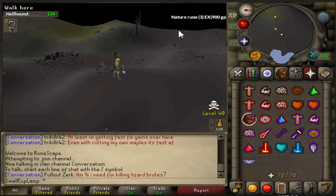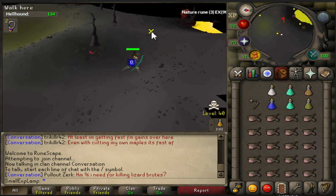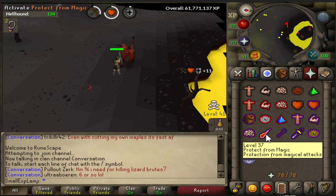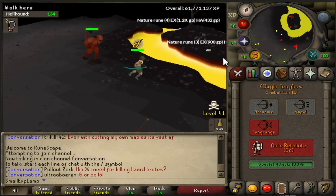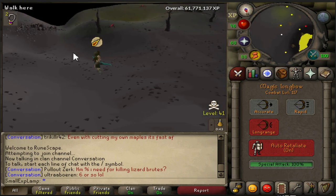I only had to hop once and found a world to my own. You're going to want to put on the magic longbow. You can pot up before or after — I'd recommend after, there's no reason to do it before. Keep protect item on whenever you're hopping worlds, just in case when you log in you get wrecked by a team. Come over here, hit Callisto, and run west. When you get to about here, line yourself up running this way.